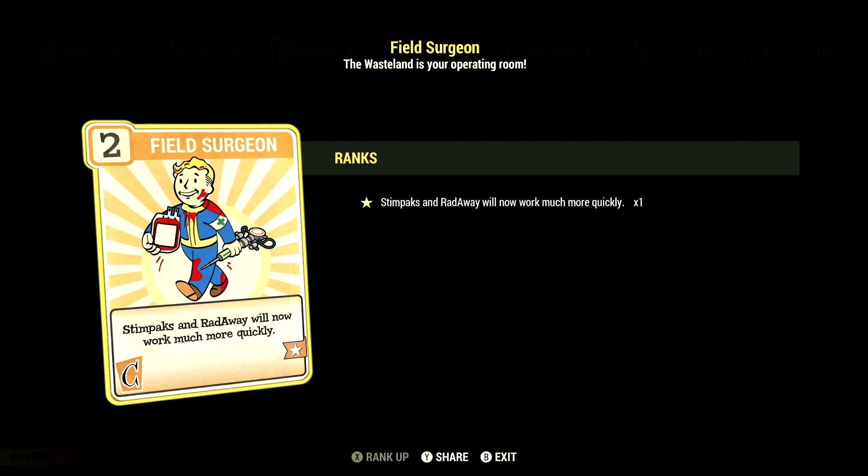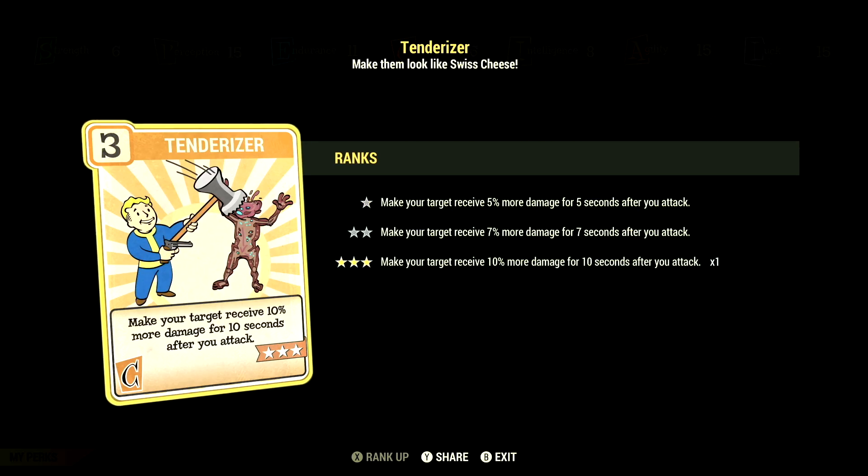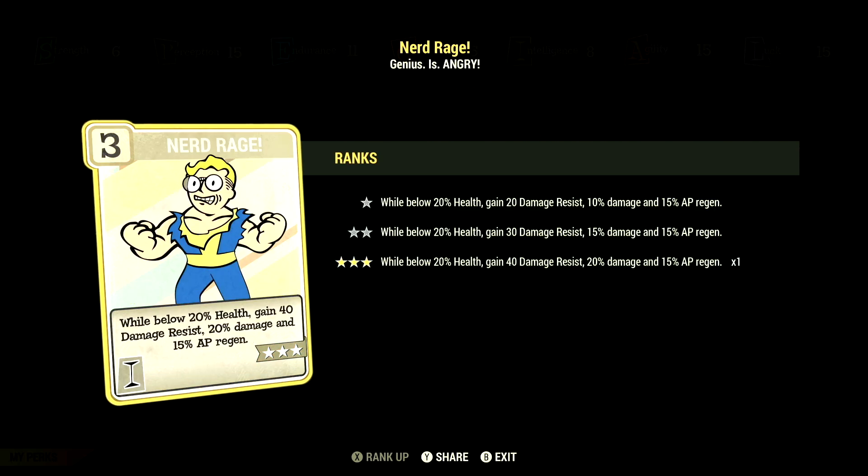Over in Charisma, we have 6 and have Field Surgeon at 1 star — stimpaks and Radaway will now work much more quickly. We have Strange in Numbers at 1 star — positive mutation effects are plus 25% stronger if your teammates are also mutated. We have Tenderizer at 3 stars — make your target receive 10% more damage for 10 seconds after you attack. Over in Intelligence, we have 8 and have Nerd Rage at 3 stars — while below 20% health, gain 40 damage resist, 20% to damage, and 15% to AP regen.